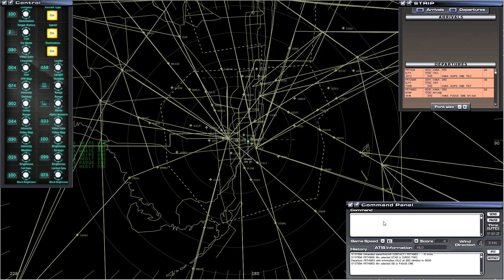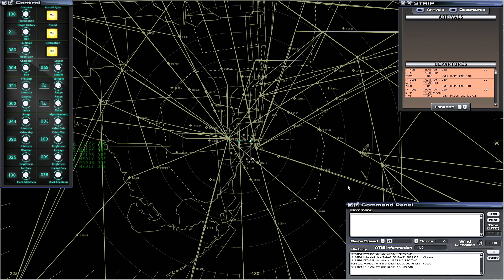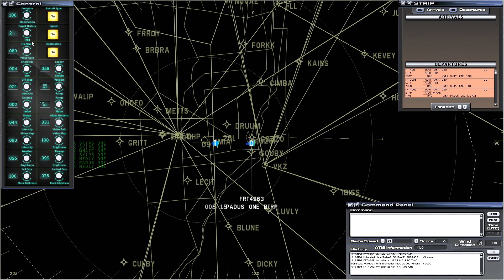Down here on the right you can see the history event log of what's happening. The commands section is where you issue your commands — you can speak or type. The hotkey menu I mentioned appears when you hold a specific button, showing all the key commands. For example, to tell a plane to descend and maintain 5,000 feet, you press Control A, 5000, and send. On the left is the control panel, which lets you make things more or less visible. For instance, you can adjust the VFR map route guidelines to be more or less bold.